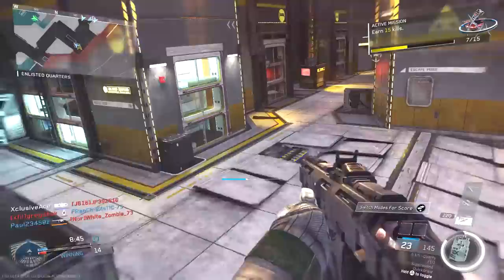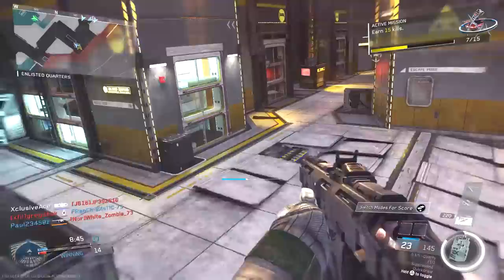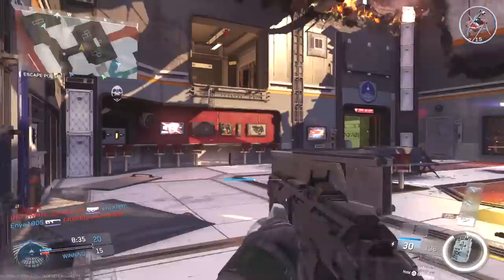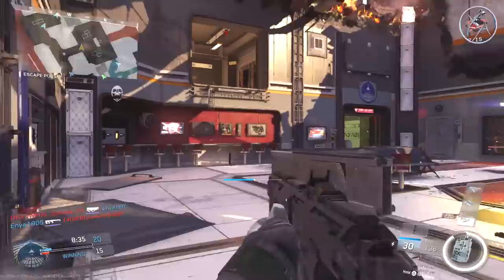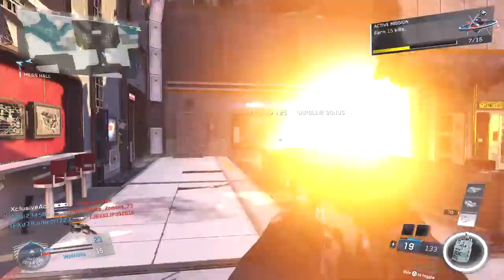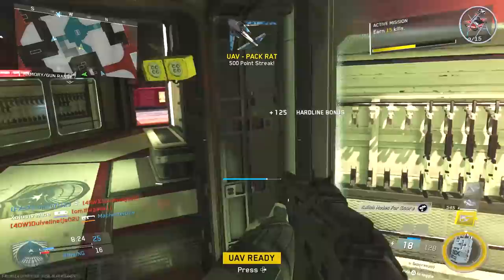The first thing to understand with Call of Duty is they use a hitscan system for almost all of their weapons. What this means is there are actually no bullets flying around in the air. When you pull the trigger and your gun goes off, the game traces a straight line from your point of aim, and if that line intersects with an enemy, it will count as a hit immediately. If you're on target, you get a hit; if you're off target, you don't.